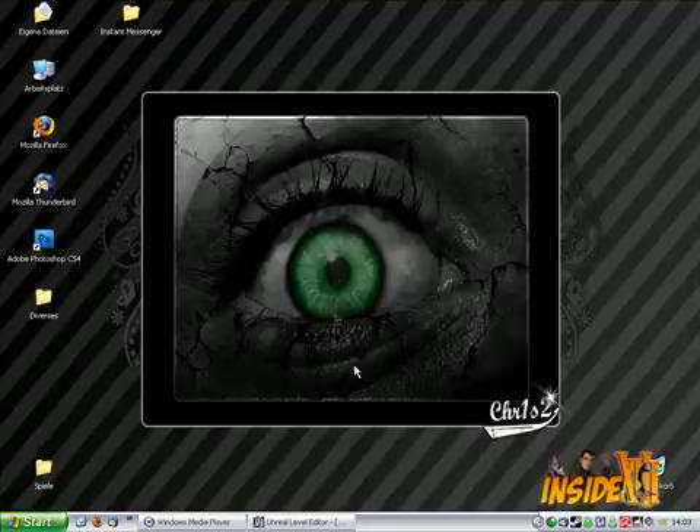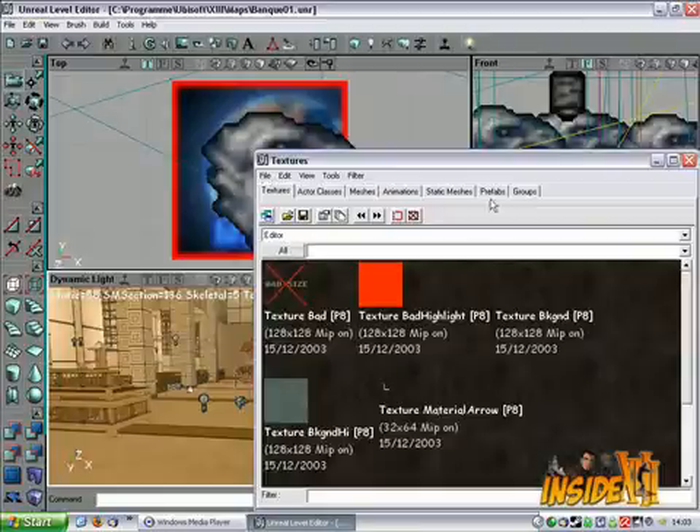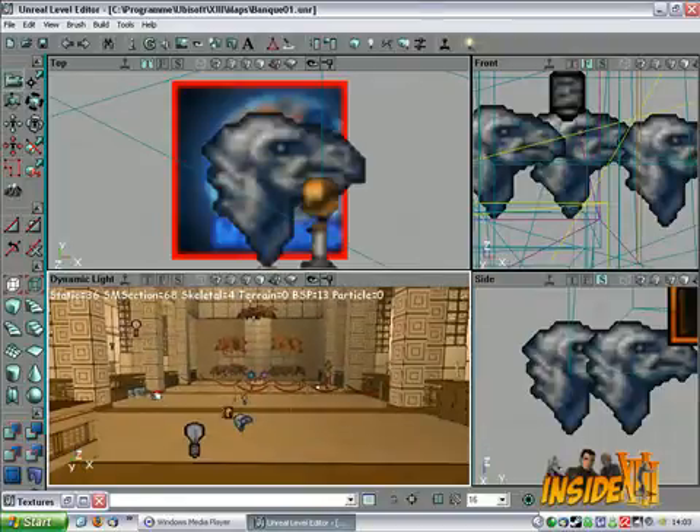First of all you need to start your Unreal Level Editor. After you load that one up, you have to load a single player map file. Choose whatever you like. I choose bank 0-1, the Winslow bank 1.